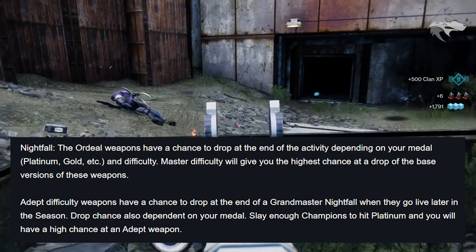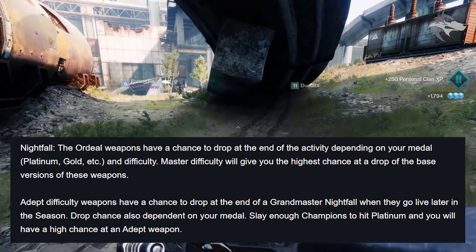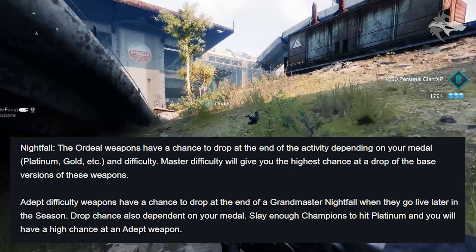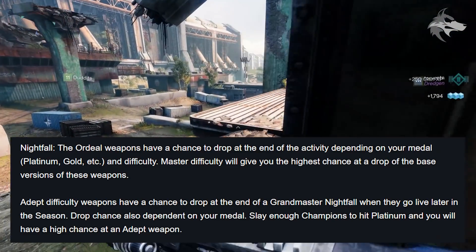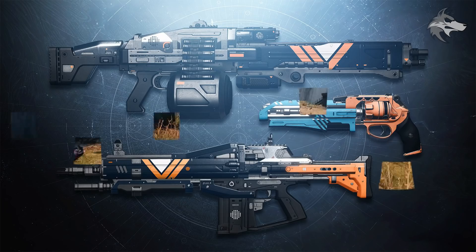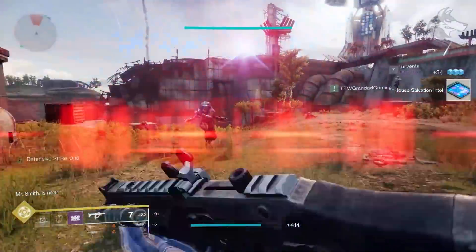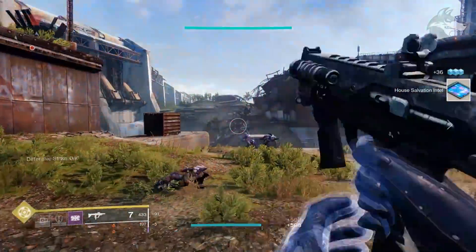Adept difficulty weapons have a chance to drop at the end of a Grandmaster Nightfall when they go live later in the season. Drop chance is also dependent on your medal — slay enough champions to hit platinum and you'll have a high chance at an adept weapon. So standard versions drop in Ordeals and the adept versions come later in the season when Grandmasters go live, adding another layer of pursuit to strikes in general.